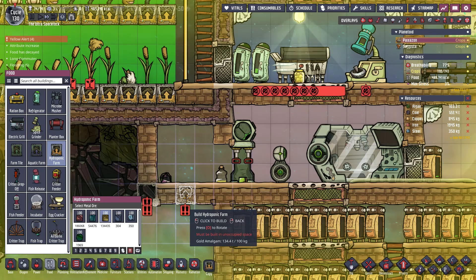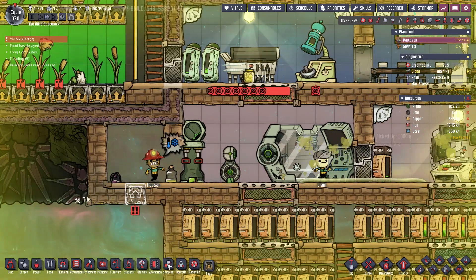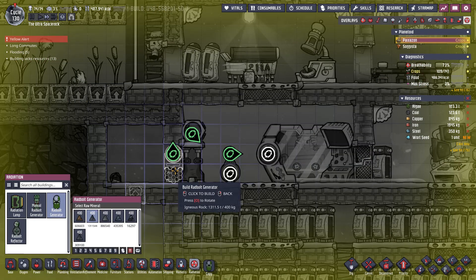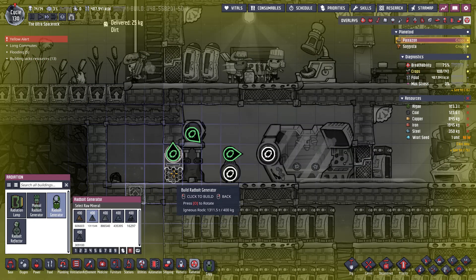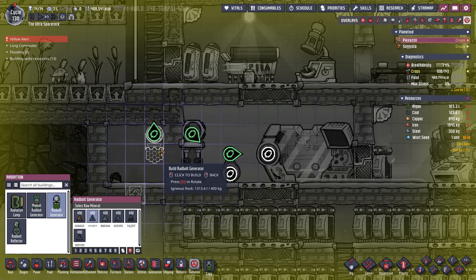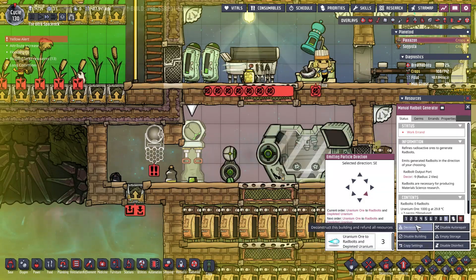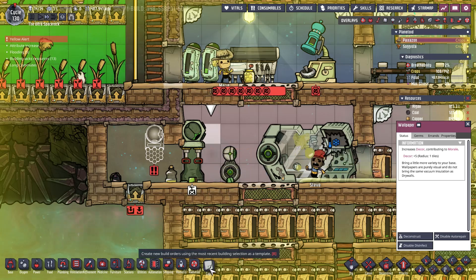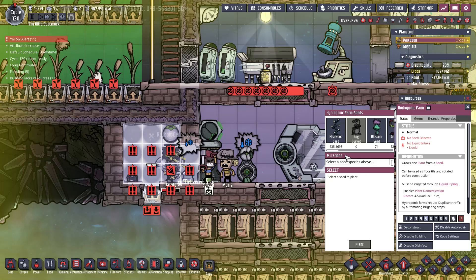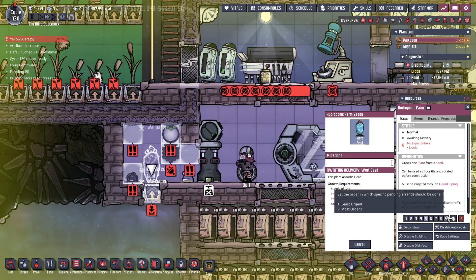Temperature-wise it's cold — that's the problem, not the actual heat. So we'll get this radbolt generator set up — I think I can put that there. Deconstruct this, obviously fill in all the walls while we're at it. Did we get the wheeze wort yet? We did — so plant that on a nine.